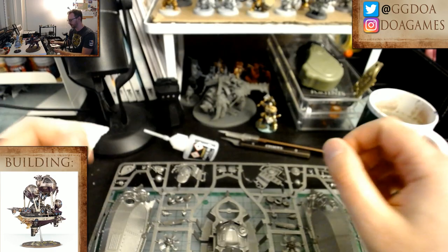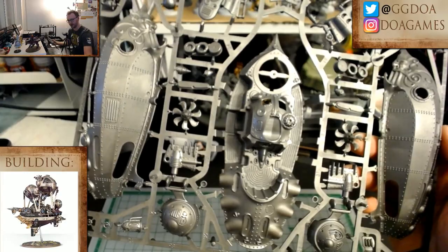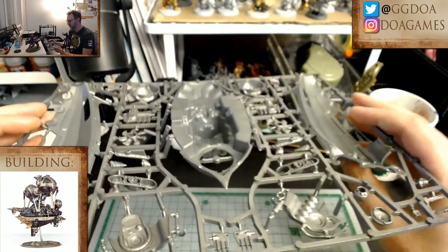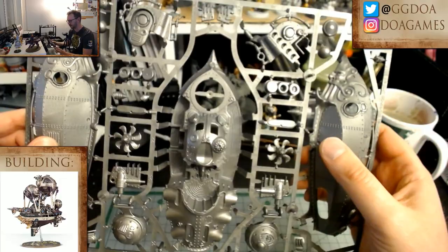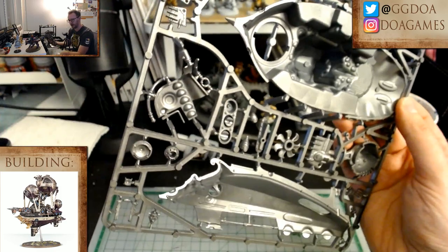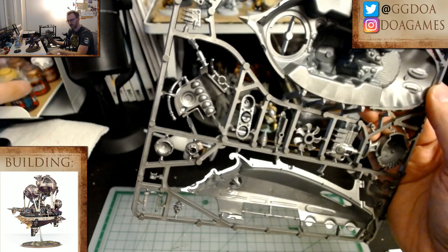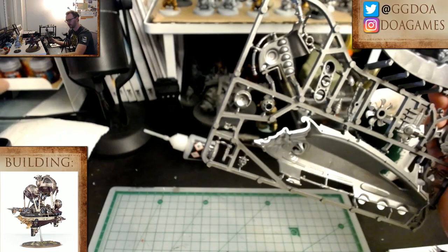What I've done so far is I've used Lead Belcher spray to spray the entire sprue, which is also something I've never done before. It's allowed me to hopefully get a nice even coat on everything. The little holes in the paint where the sprue connects — hopefully most of those will be hidden on this model. If not, I can just touch it up with some Lead Belcher.